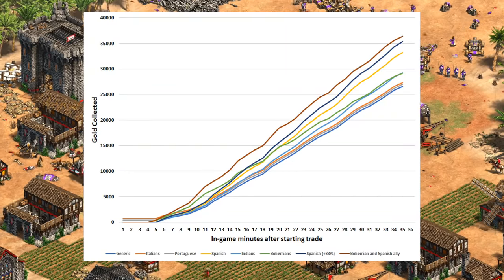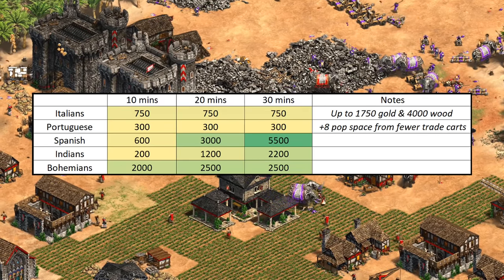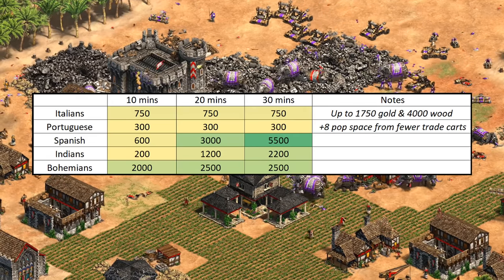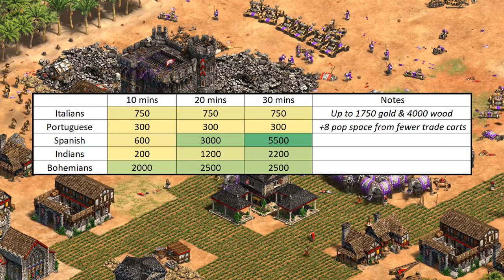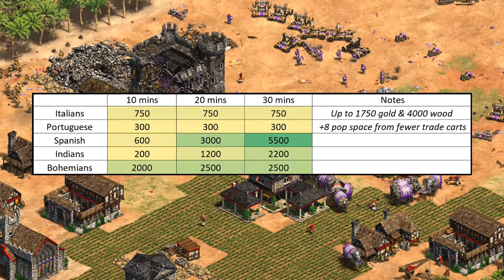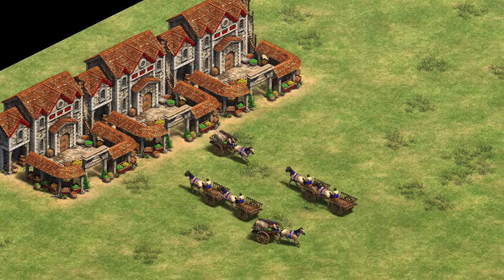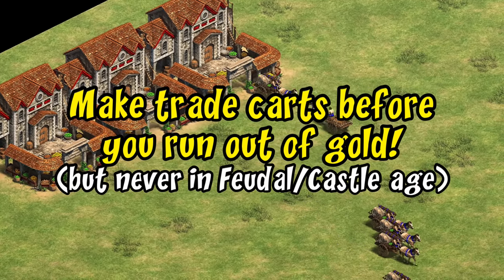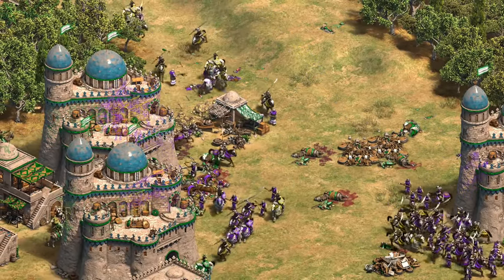To recap, here's roughly how much extra gold each civilization has saved or generated at 10, 20, and 30 minutes after starting trade. Early on, Bohemians jump out ahead, but the Spanish and even Indians can eventually catch up. In contrast, Italian Silk Road is most beneficial if you're replacing a lot of trade carts or having trouble affording them at the start, and Portuguese benefit mostly by needing fewer trade carts thanks to their discount. It's important to note that the graphs start at zero after already paying for 40 trade carts, and in reality the trade income for the first 8 to 10 minutes would be going into making those. It's a good argument for getting trade while you still have at least a bit of gold left on the map to mine.